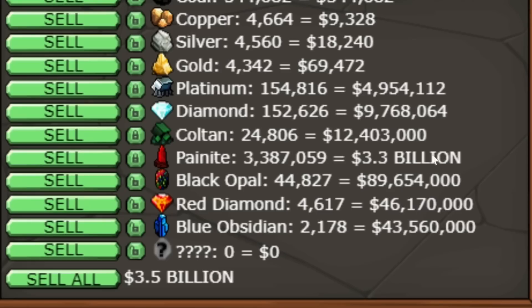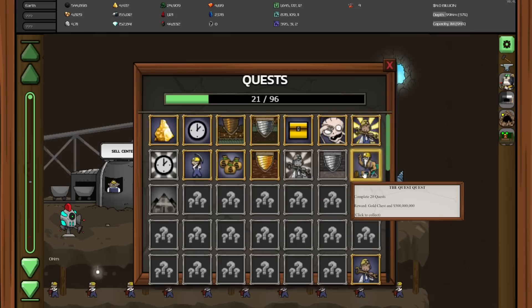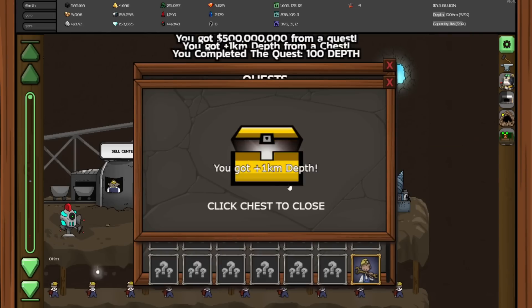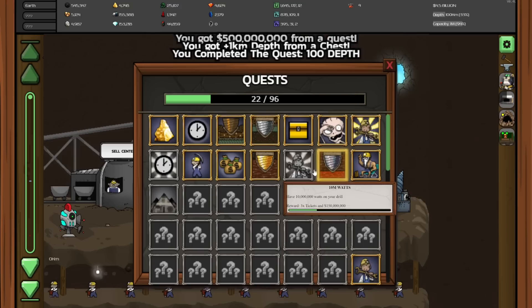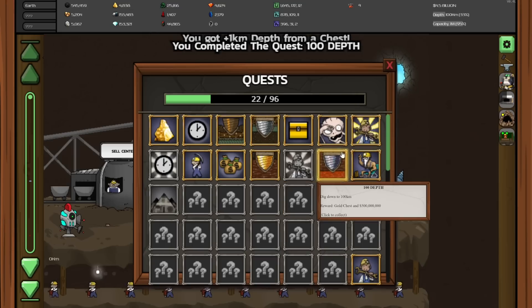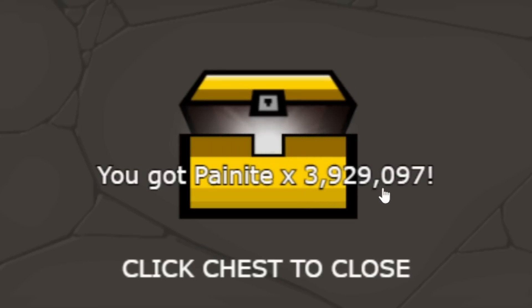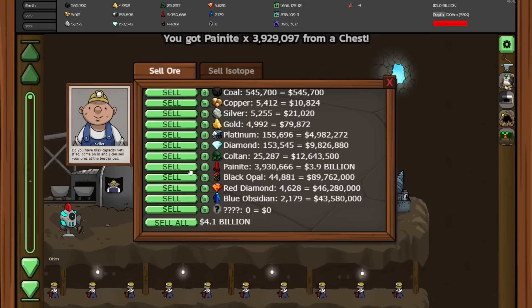Yes please! So now we have 4 billion and we can turn this in for another golden chest, which gives us a kilometer of depth. Wow — that got us to 100 kilometers, which means another gold chest. I love this so much. So much more Payknight! Thank you, game. I need to take a bathroom break more often. And we changed things down here too — look at the locale. There must be something new down here eventually after 100 kilometers.